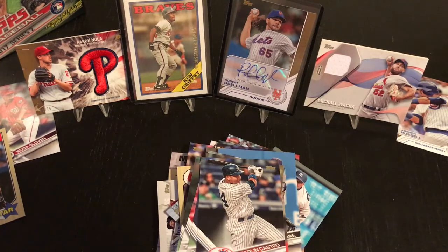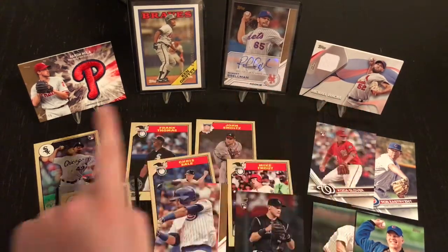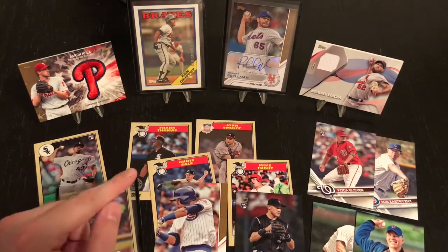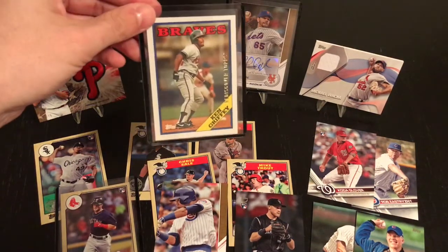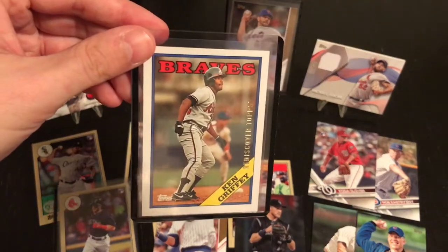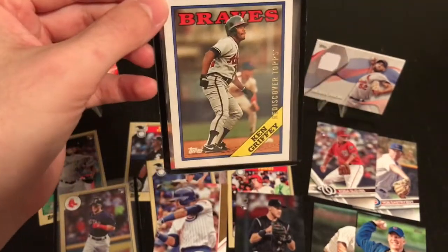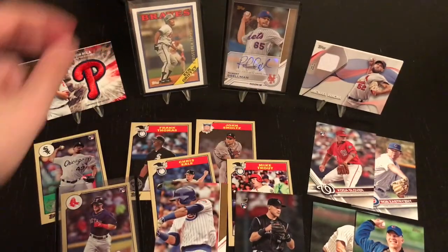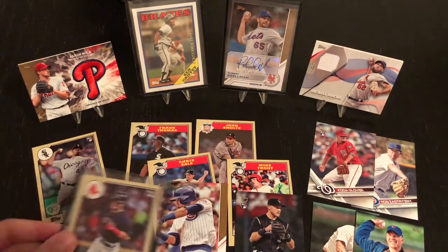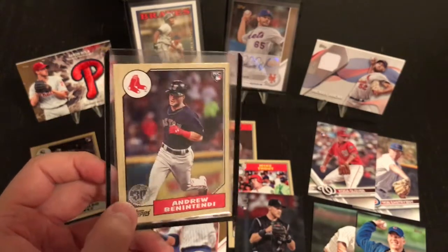Let me go through this and see what this box really gave me. I went through all the inserts - everything I pulled from the box - and pulled out my big hits. Obviously the autograph and the two relics were really nice: the Robert Zellman autograph, and the Aaron Nola and Michael Wacca relic cards. The Ken Griffey Jr. - actually I'm a little more excited about this than the autographs or the relics. When it's stamped Rediscovered Topps in gold, that's definitely one of the higher rarities. Plus it's Ken Griffey Sr. - that's pretty amazing. The best insert I pulled was the Andrew Benintendi Rookie in the 87 style.